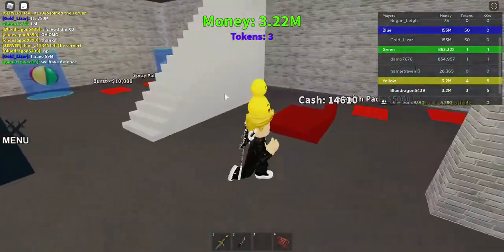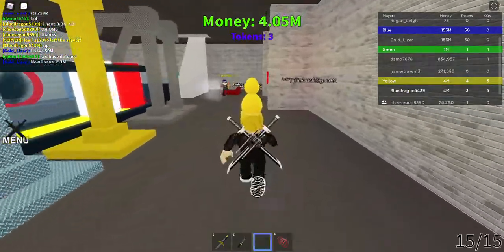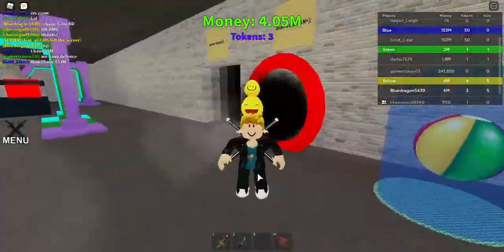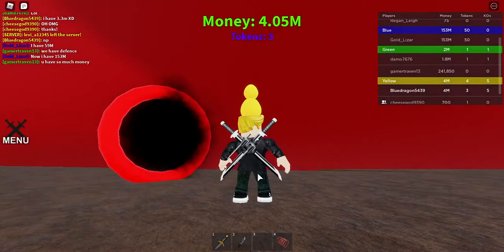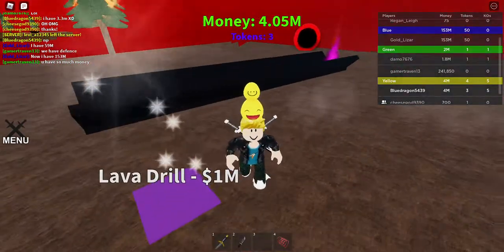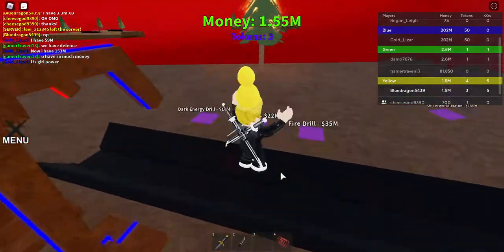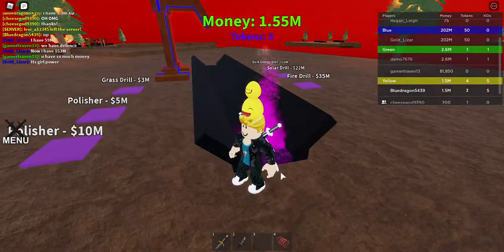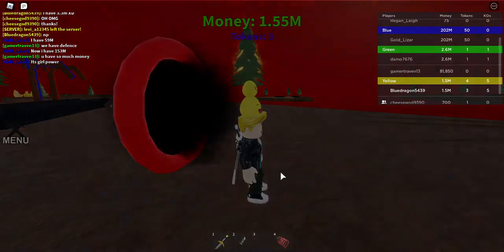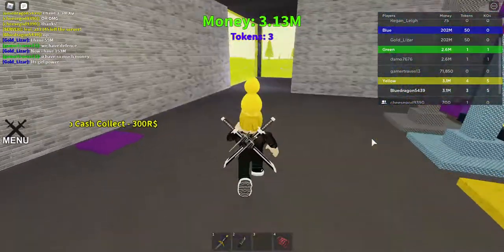We're back for part two. Unlike last time, we're going to go into the underworld, which requires about one million at least — your first dropper costs one million. We're going to get our water drill, and that's pretty much all we can do because everything here is really expensive. That first dropper was one million and that was the cheapest thing in this entire world. We have another 1.5 million and could get more droppers.